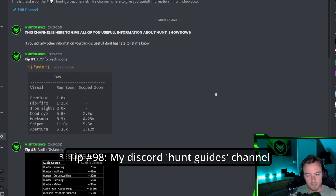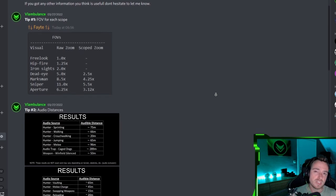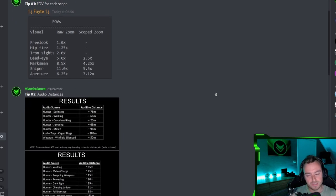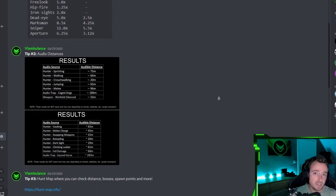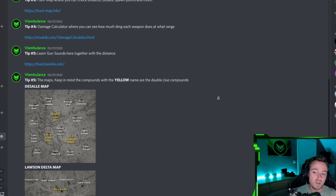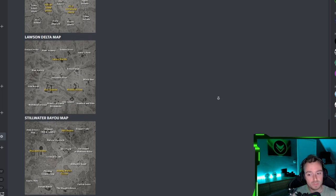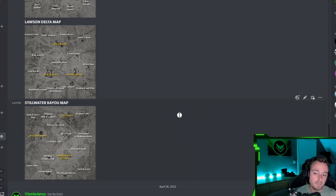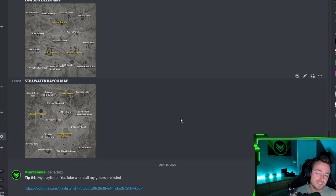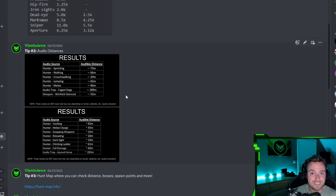Tip number ninety-eight: Over on my Discord — links in the description below — I have a channel dedicated to hunt guides, which is basically every single guide I could find, like useful tips or all of the compounds with their names, including which ones have double clues (the yellow names). These are getting updated as well once I find new and helpful stuff, like the audio source distances. Make sure to come and check it out.